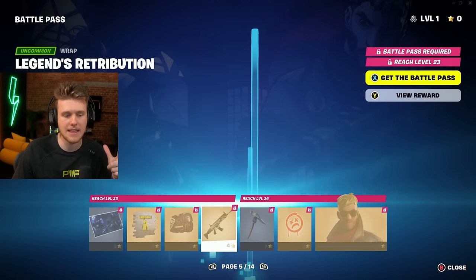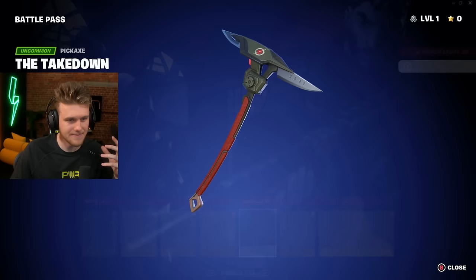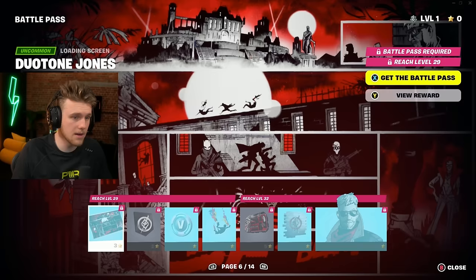There's a weapon case back bling — so probably weapon caches that look like that around the map. There's the new SCAR model — it has a longer barrel, crazy. This is like an upgraded default pickaxe but it actually looks kind of sick. Vengeance Jones has got that five o'clock shadow — he's looking fire. We will be rocking that. Loading screens going hard as always.